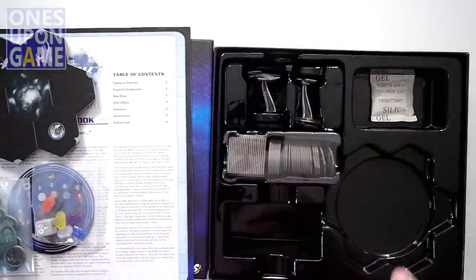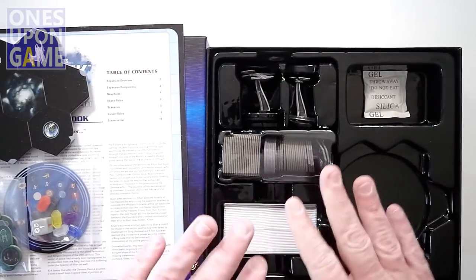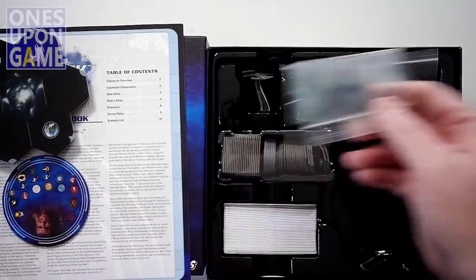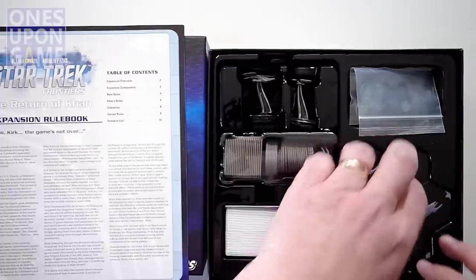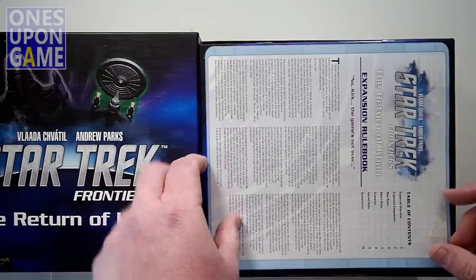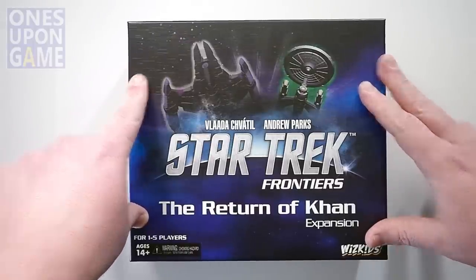If you get the expansion for Star Trek Frontiers: The Return of Khan, you're going to get a bunch of cards — new cards, replacement cards, new tokens, replacement tokens, an extra data die, some data chips, Enterprise tracking markers, five new space tiles, a con tracker, and a 20-page rulebook with three awesome solo scenarios. Whiz Kids — Star Trek Frontiers: The Return of Khan expansion. Boldly go as soon as you dare. Thanks for watching. God bless. Bye bye.